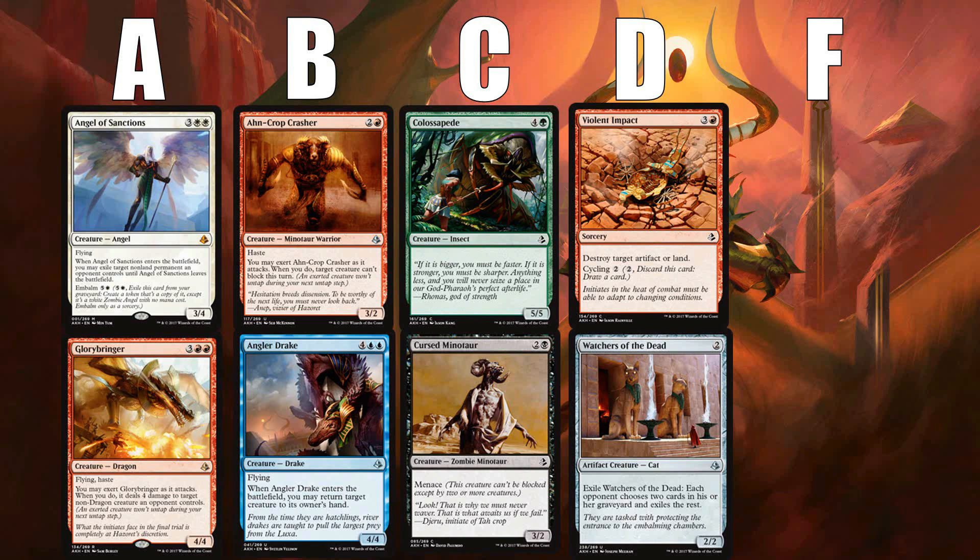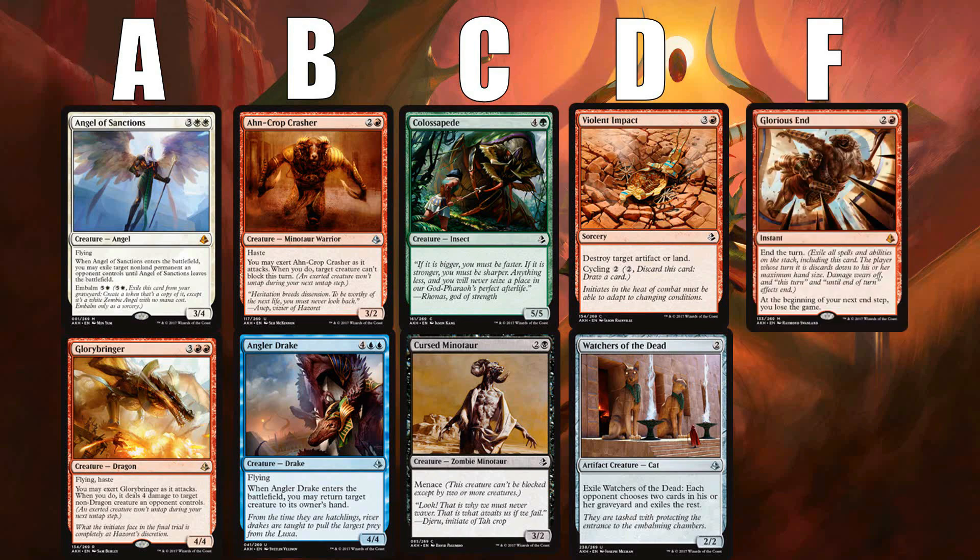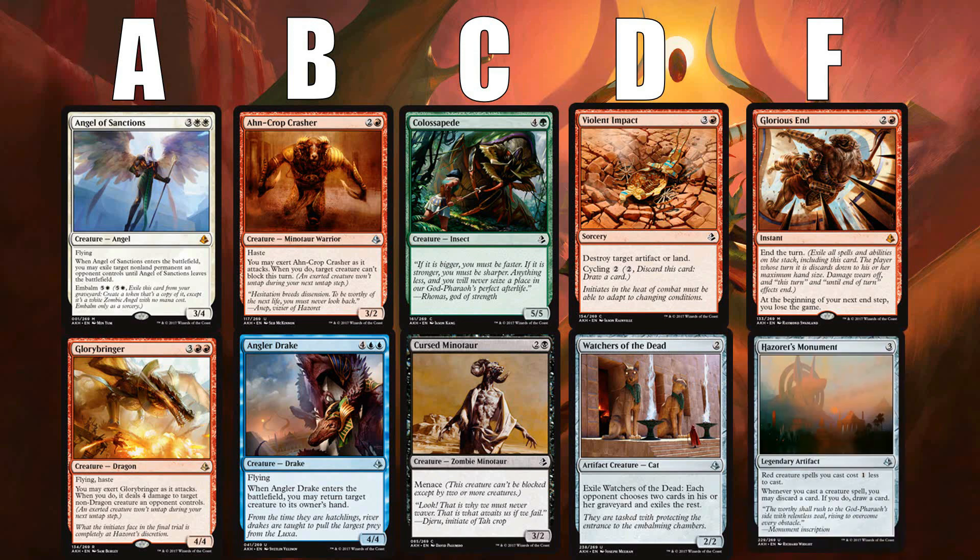F's are cards you should never put into your deck — they're terrible. Weirdly, there are a decent number of rares and mythics in this category, since they often print unique and strange effects at that rarity. Examples from Amonkhet are Glorious End — any card that says you lose the game is probably not something you want to play — and Hazorette's Monument, which just basically does nothing and doesn't have a big enough impact on the game.